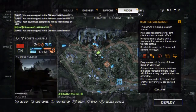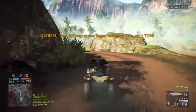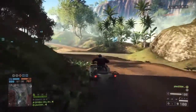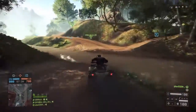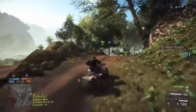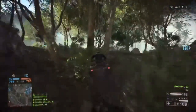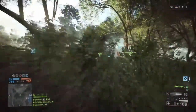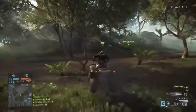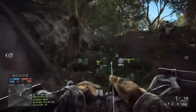Once you load in, you're going to want to spawn on the quad bike — or you can just run, but the quad bike is faster. You're going to go this way. I don't know the exact location; I just kind of stumbled across it. Drive towards C Objective and just hop off over here.